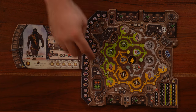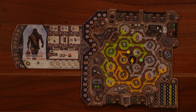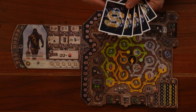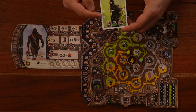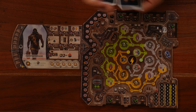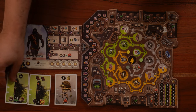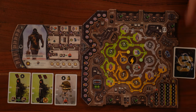You'll take the switch token and place it to cover the red light. Then we take a random set of six starting cards — each set is marked with a letter like A, B, C, or D on the back. Randomly choose one, shuffle it, take three cards for your active area and put the other three in your resting area.